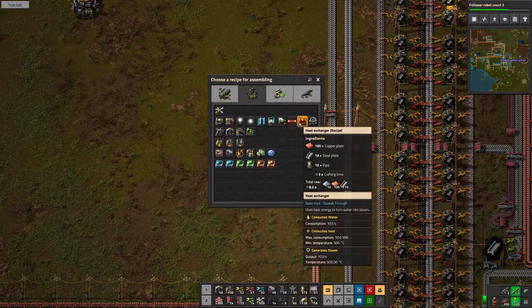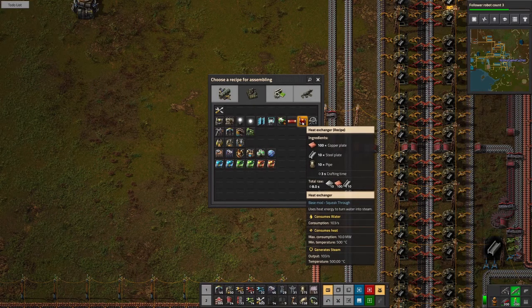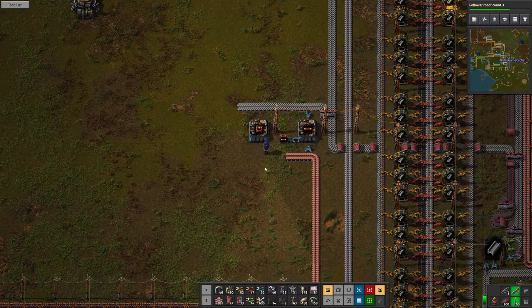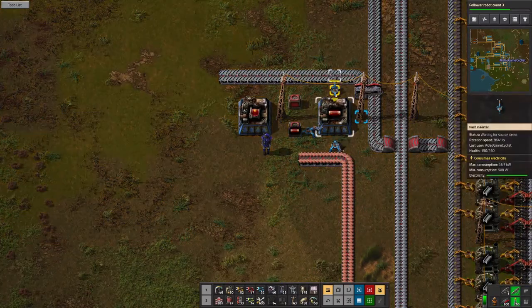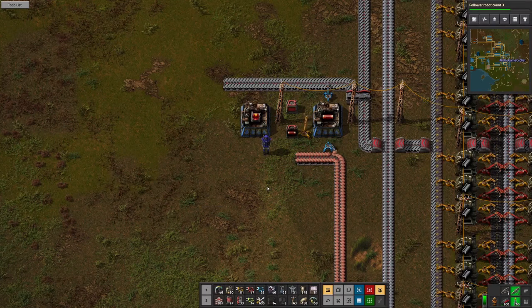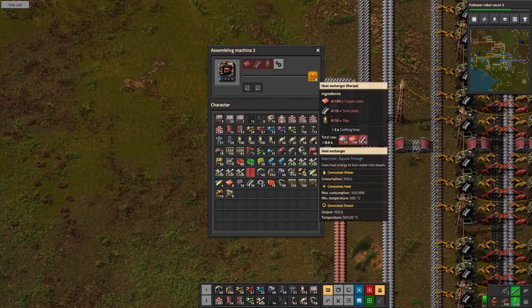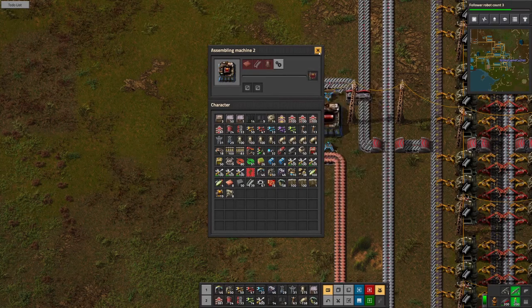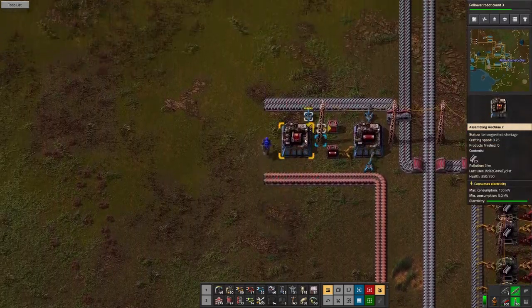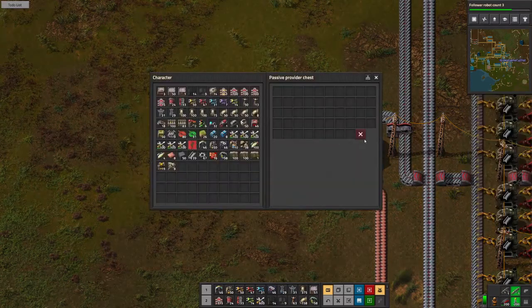Okay, after heat pipes we've got heat exchangers. That'll take pipe and gears — we'll do a direct insert on that one. So we've got these guys coming across. We're not blocking the chest — there we go. Crafting time — oh my god, 100 copper plate. Okay, fast inserters. Let's try that. We'll limit that to one stack.